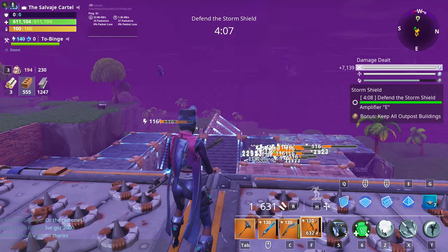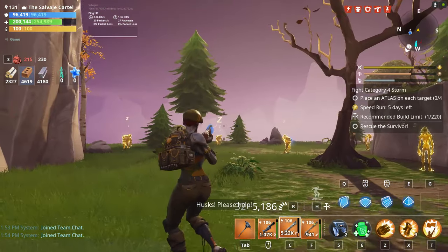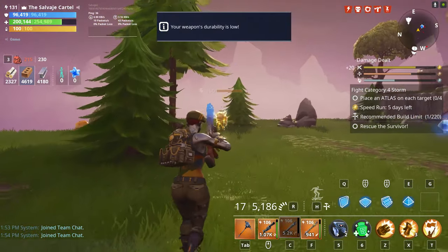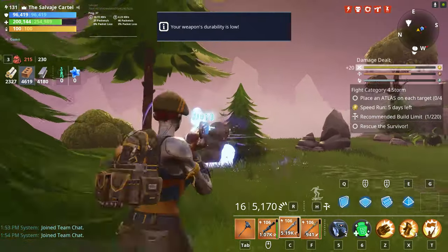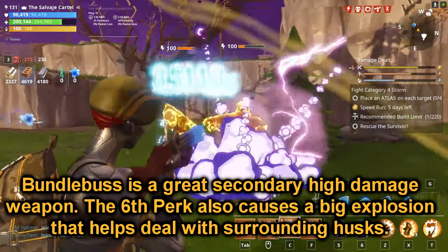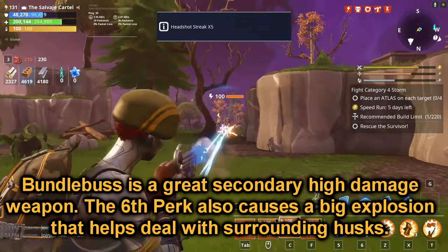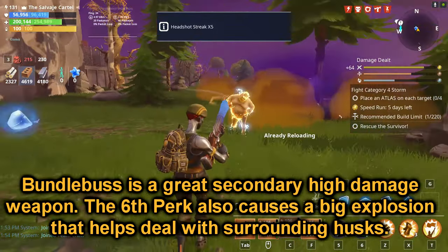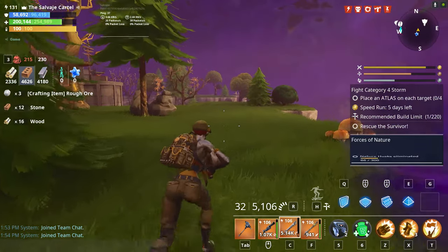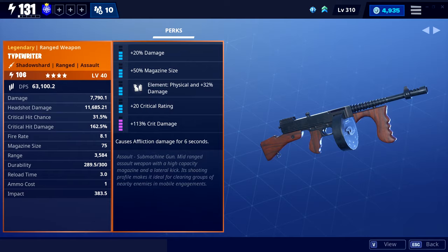The Bowler Launcher is also pretty good — I use it mainly for destroying structures. The Bundle Bus is yet another weapon you absolutely 100% need. It's an assault rifle with an eight-round burst that does a lot of damage. It's going to be your smasher-deleter at higher levels of play. You absolutely want reload speed on legendary with the Bundle Bus because it has a really slow reload speed, plus critical rating and double critical damage.